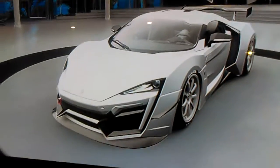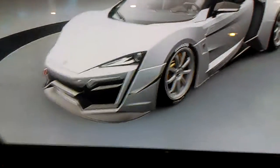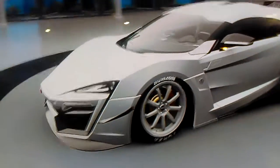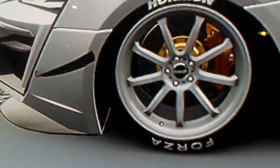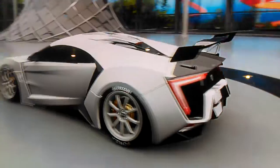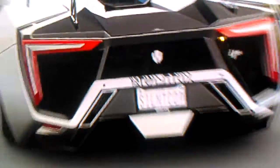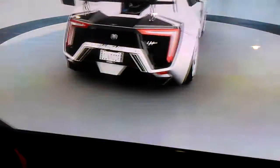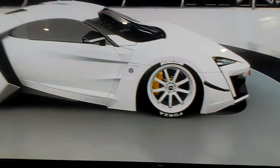Lastly on this list we have my W Motors Lykan HyperSport — all white with a little bit of black. It is a very simple paint job with some very nice rims. It also has this army-style fake barcode-looking thing up top, which is kind of funny. It's just a very clean-looking car.